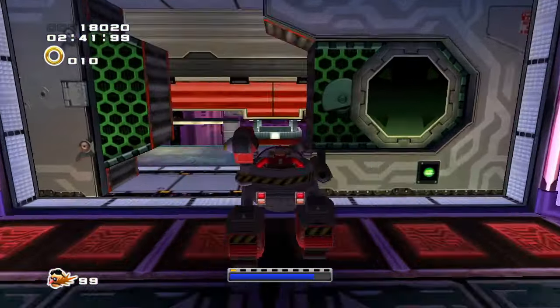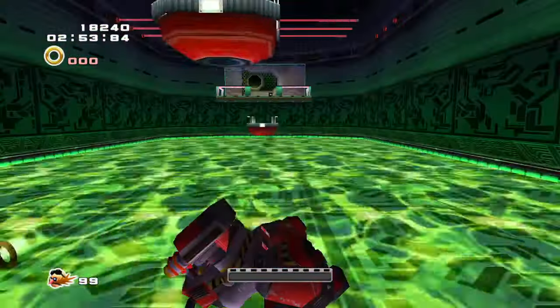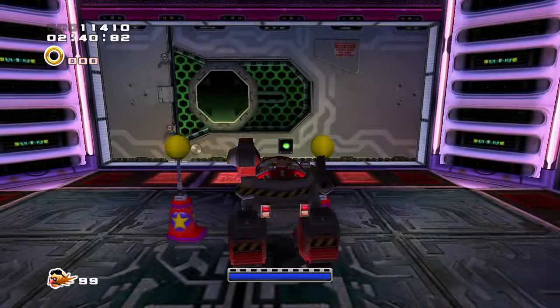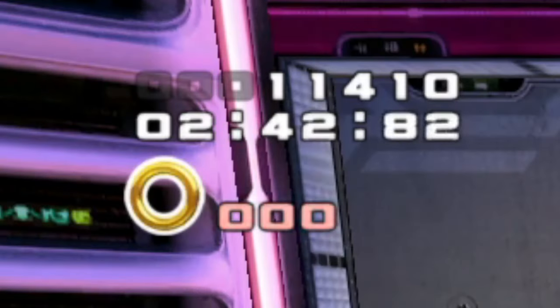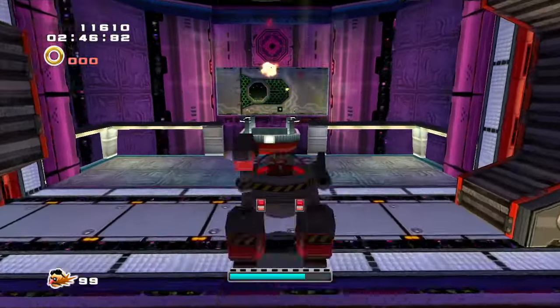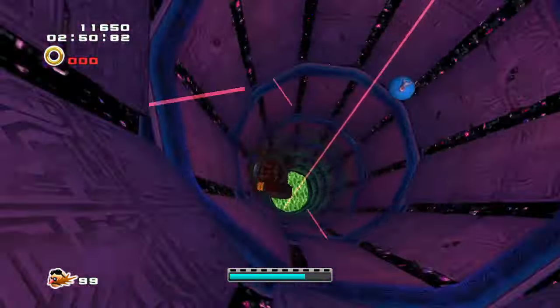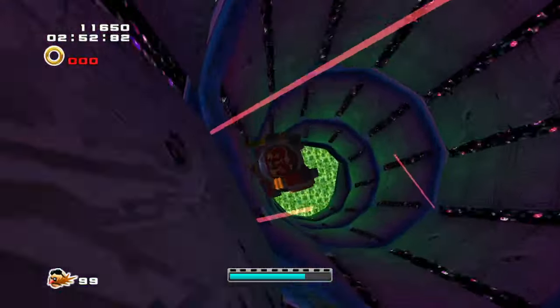Speaking of checkpoints, there's a single checkpoint during Eggman's section that I recommend skipping. This is because if you grab it, you'll respawn there, but your score still reverts back to whatever it was when you first started that part of the level, and then you'll miss out on all the points you earned before the checkpoint. So I recommend just skipping it. If you die, you'll start back at the beginning of Eggman's section, so there's not much to replay.